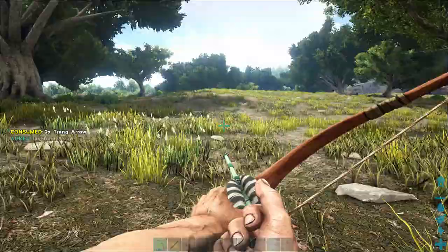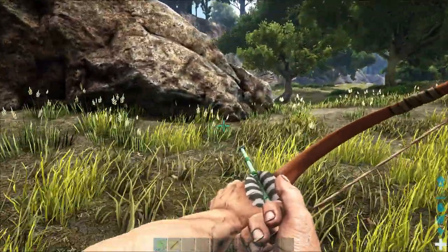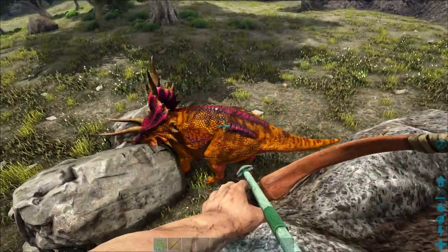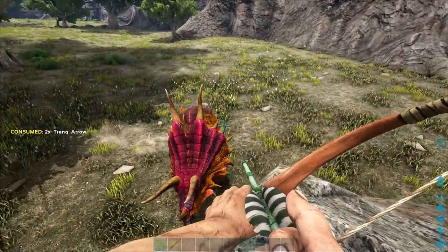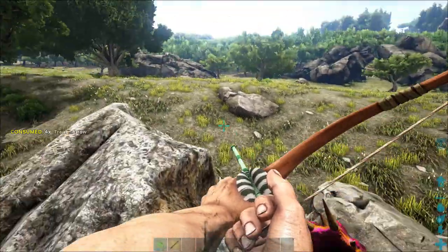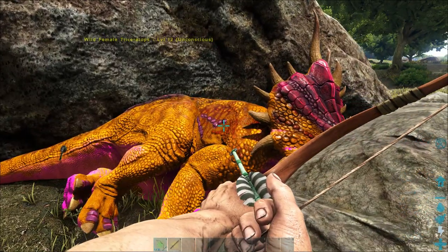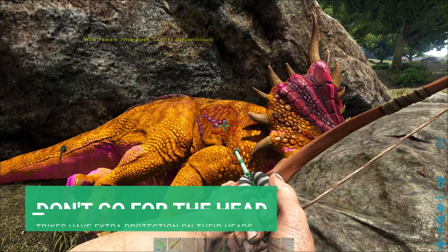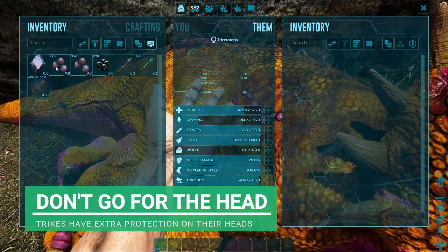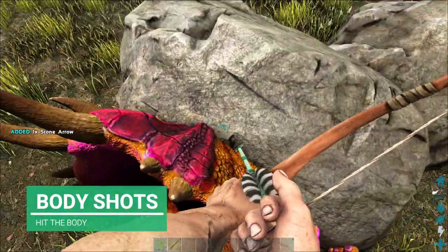I'm going to ping it - there we go, it's onto me. I can easily outrun this guy and get up on a rock. The Trike can't get up, so just rain arrows or darts down, whatever you want. A little tip: when you're hitting your Trike, don't go for the head - they have an armored plated skull which reduces the torpidity damage you're going to inflict. The best thing to do is shoot the body, the tail, wherever you can - just not the head.